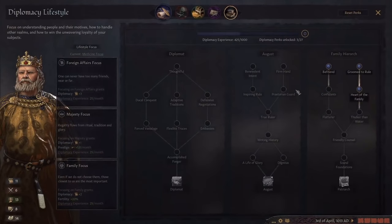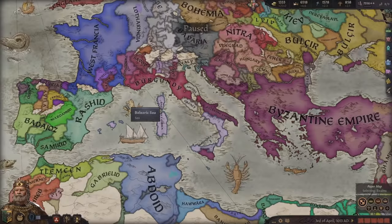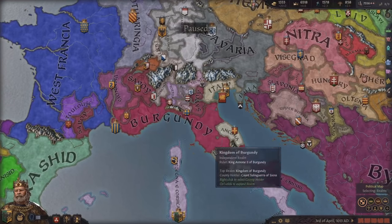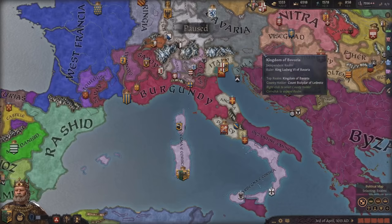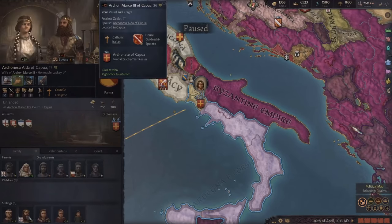There's actually a way you can play where if you go down the August tree, there's the perk called true ruler which gives a plus 25 for vassalization. So if you're playing a game where you're pretty strong but want to be peaceful and you're around people with similar cultures and religion, if you get that trait it makes it super easy to just vassalize a bunch of small nations around you. And now he's part of our land.